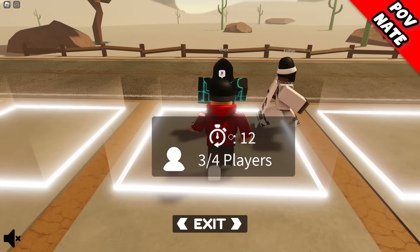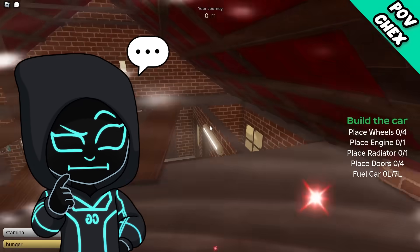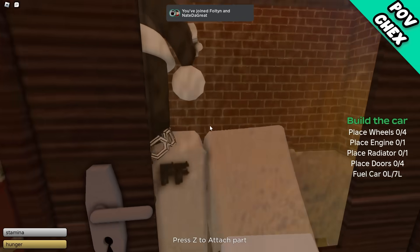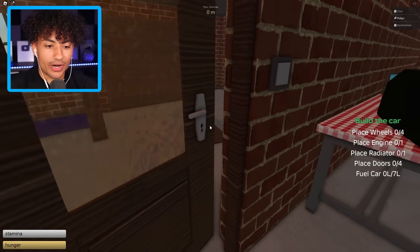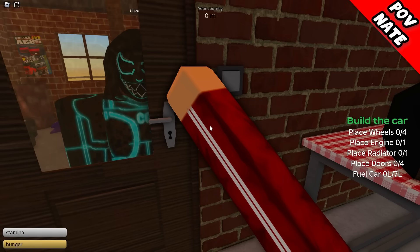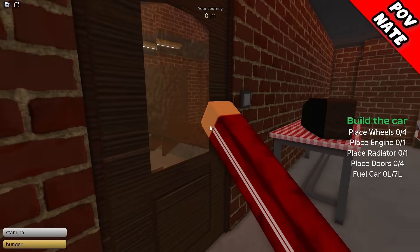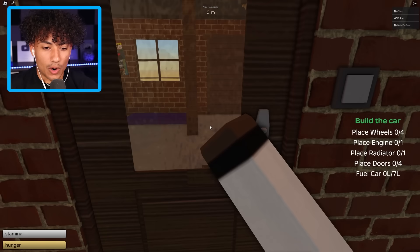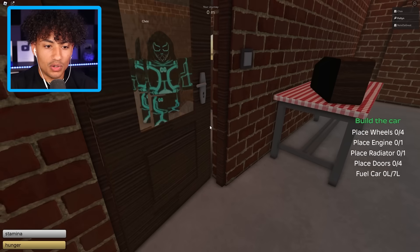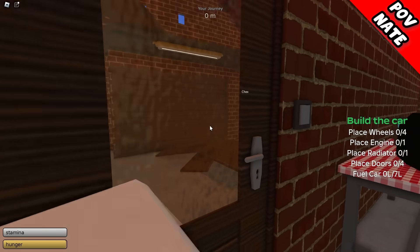Where the heck am I? You have to build a car. All right, first mission — we need to build a car. Wait, can you open the door? I can't. Come here, I know how to open the door — you click and hold and then move your mouse. Why is my arm so long? Open the door! Look at my arm — this is weird. Sorry about that guys, I'm holding the door.